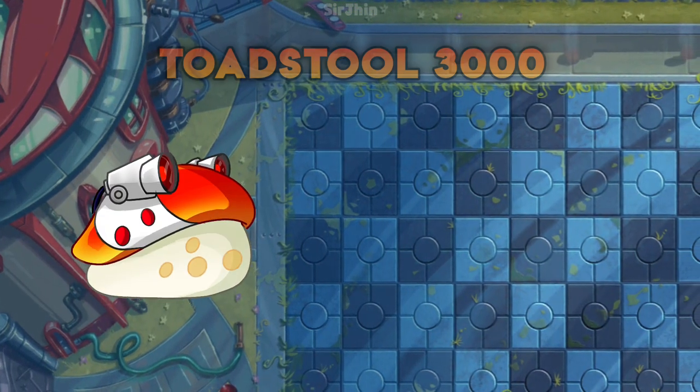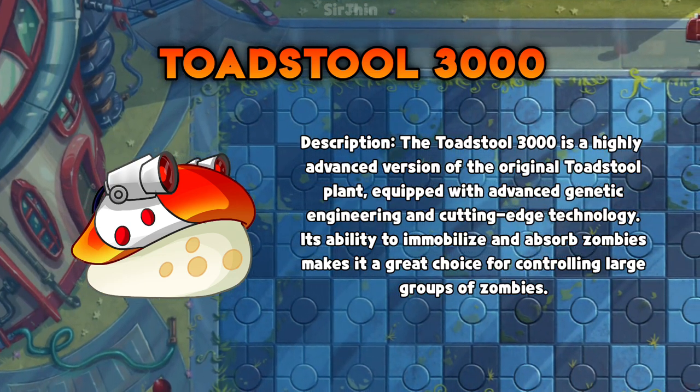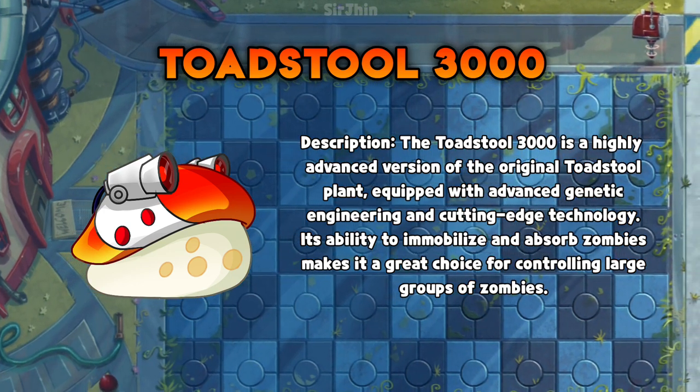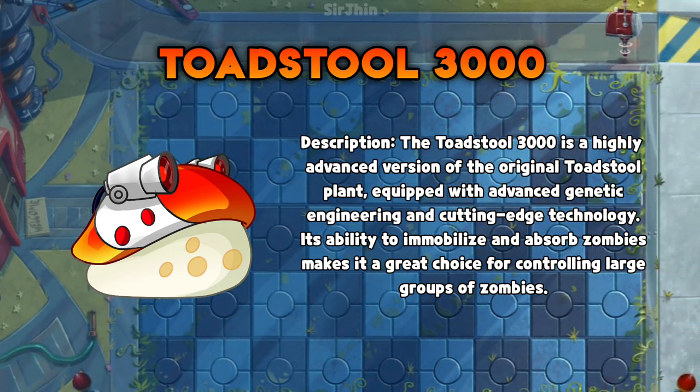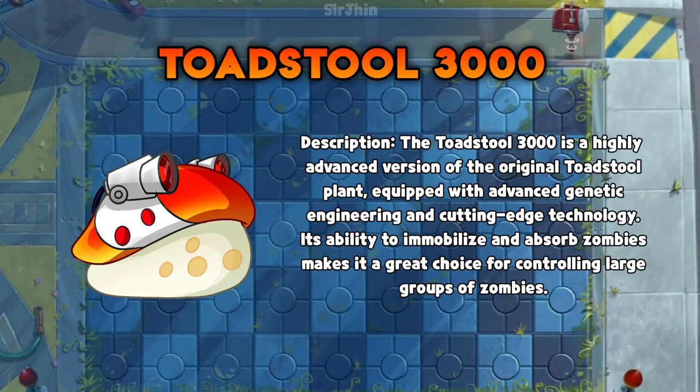Now let's look at the Toadstool 3000. Its genetic paralysis ability immobilizes a group of zombies, while its absorption beam restores its own health by absorbing nutrients from immobilized zombies.